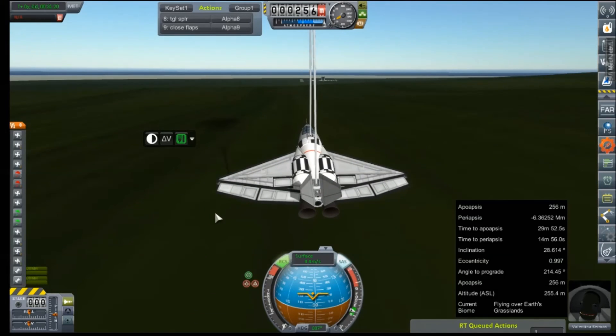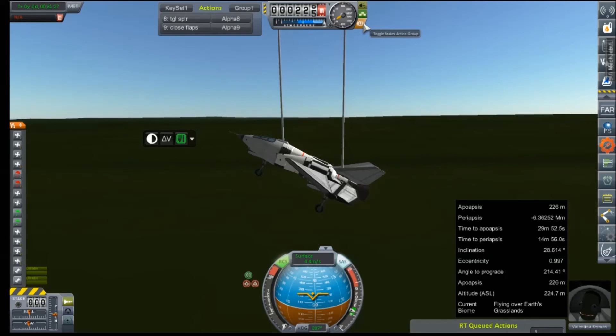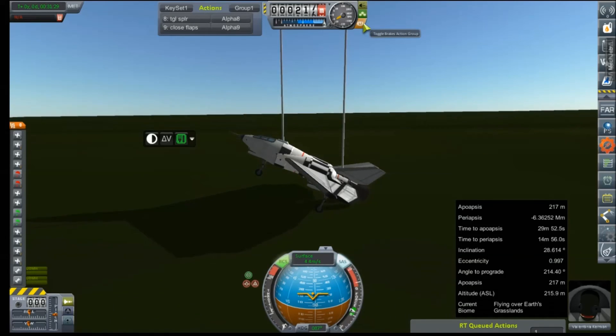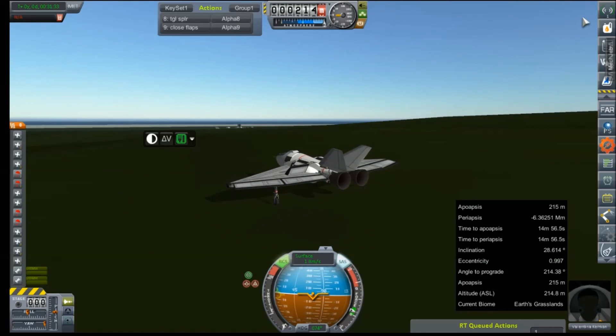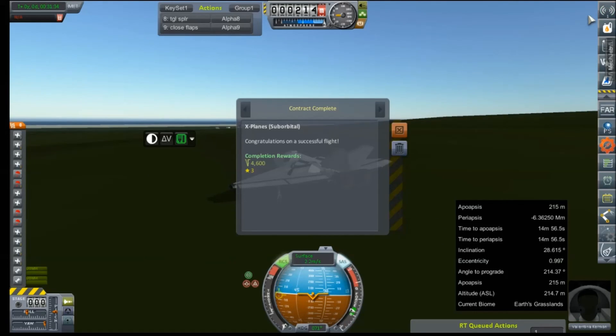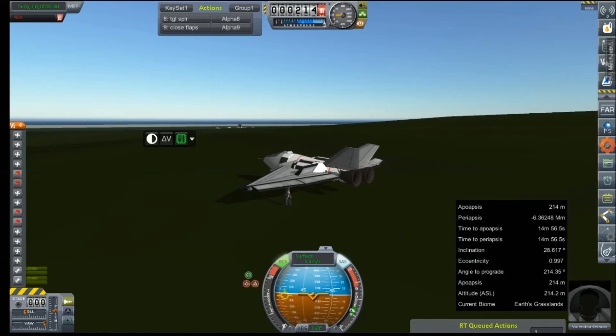At least our recovery value will be a little better — we got pretty close. Not bad for a ditch landing. Chutes are out and we're down. Contract complete! That's going to do it for us this time, guys — thanks for hanging out, see you next time.